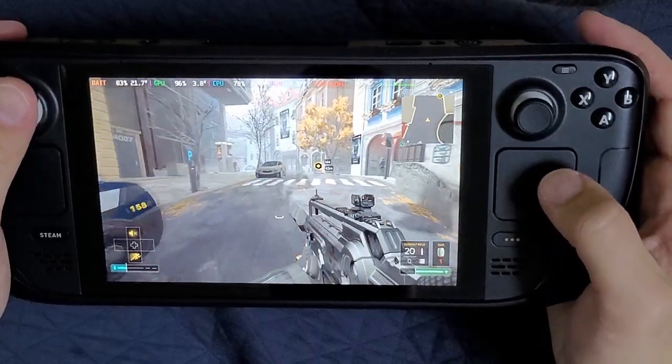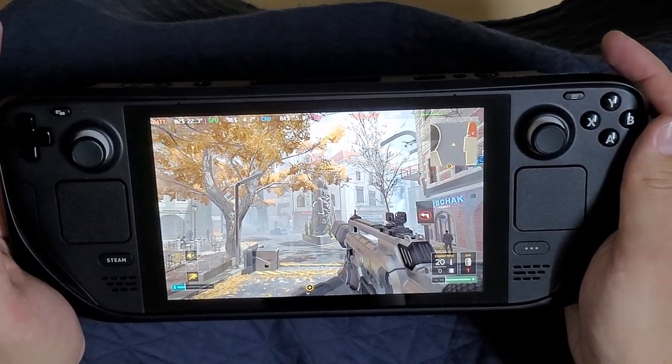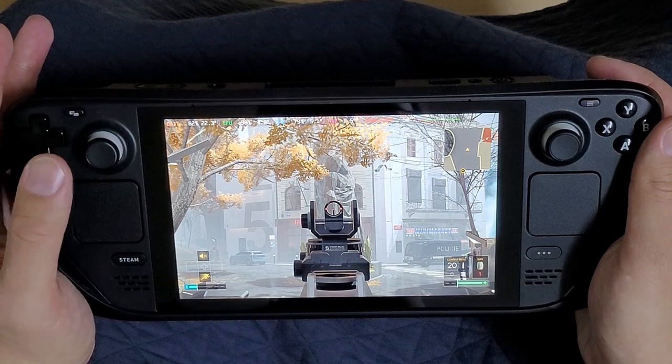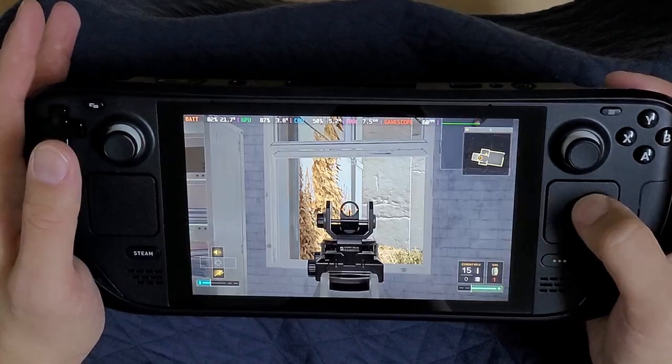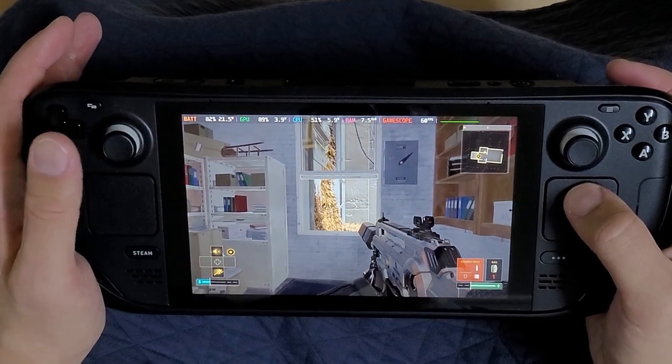Steam Input allows us to do dual stage triggers. So instead of using left trigger, I'll be using right trigger for both aiming and shooting. I hold it a little bit, aim and shoot. But if I need to shoot without aim, I just need to hit it faster.